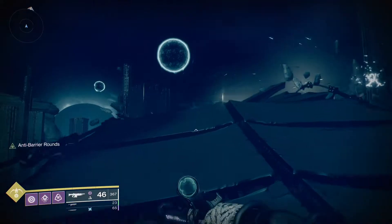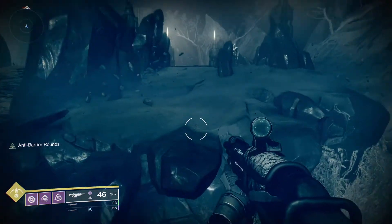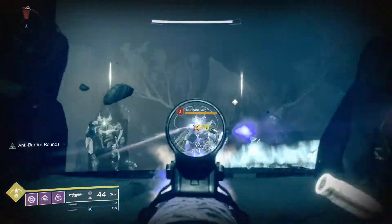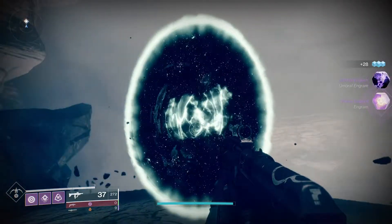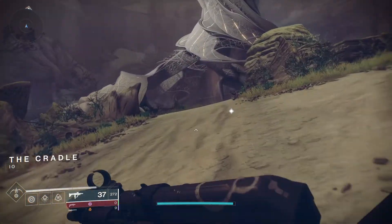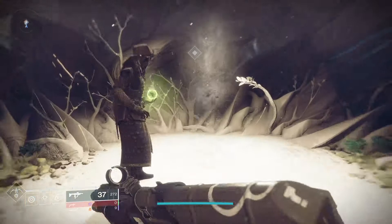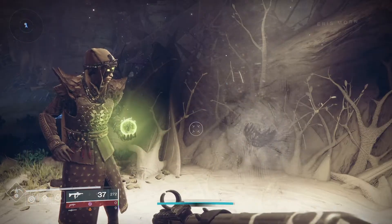Just get to the Interference quest and go through it — it's the same basic quest every week, you get a little bit more lore and get to annoy Savathun a little. Once you've gotten through the quest and go through the portal, you have your conversation with Eris by the Tree of Silver Wings as always, and here she starts talking to you about a gift.